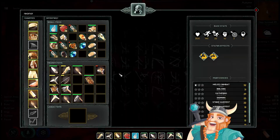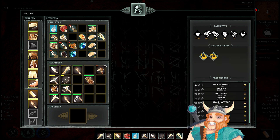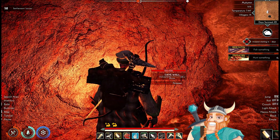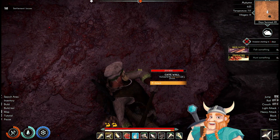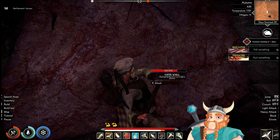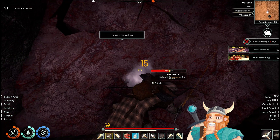Cave walls don't have interaction hooks, so you don't need to hold any specific button to start hacking the wall. Just use your pickaxe on the wall as if you were attacking an enemy. Watch for the weak points that appear as cracks in the walls. If you hit these cracks with your pickaxe, you may sometimes deal three to four times more damage to the wall, making it easier and faster to grind down.